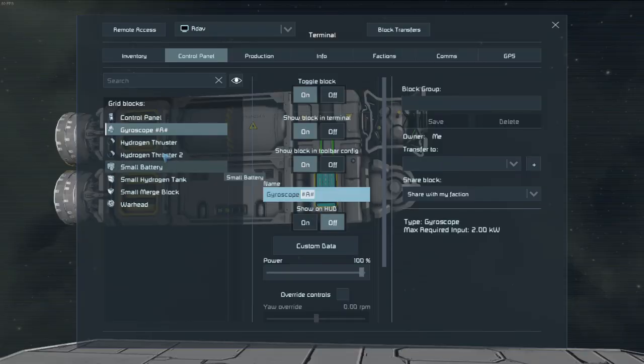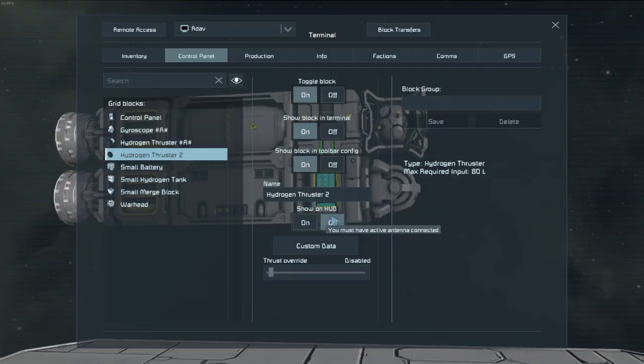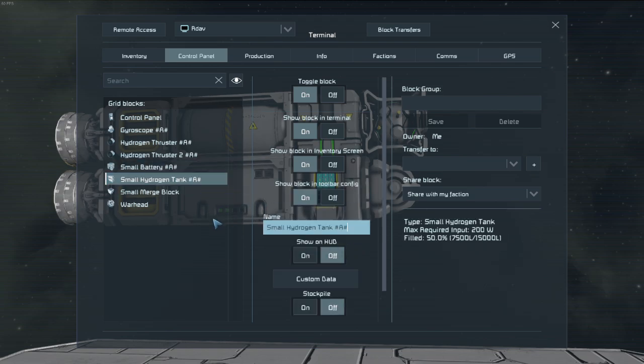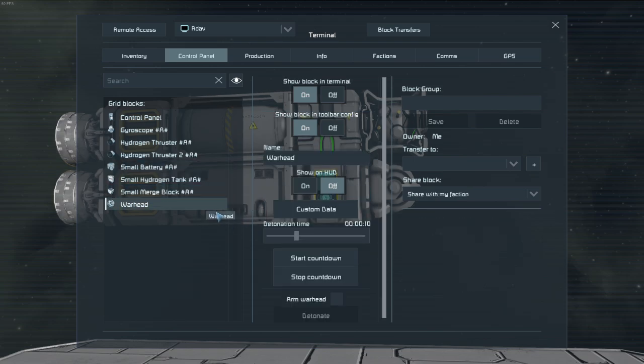To get the missile ready, the easiest way is just rename everything on it to A, and the script will handle turning everything on, disconnecting tanks and all that. With your missile prepped, let's set up the launcher.